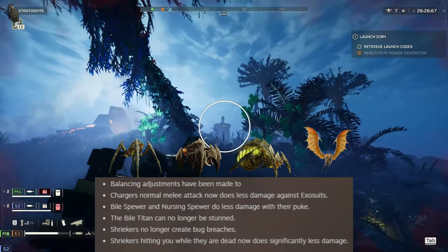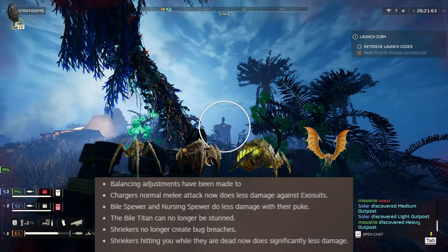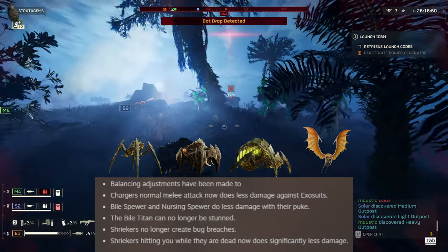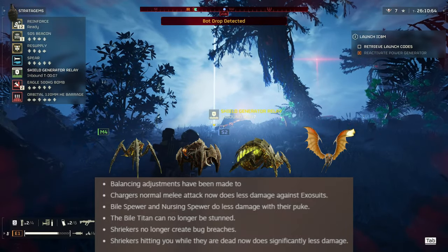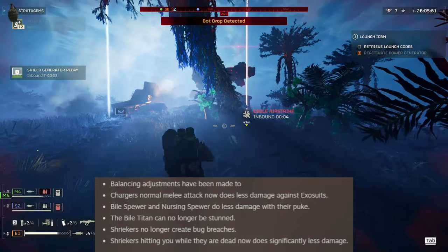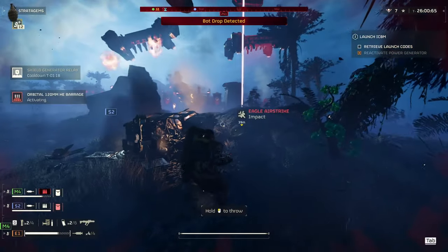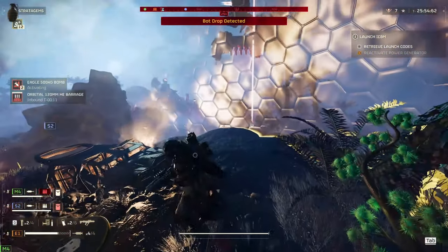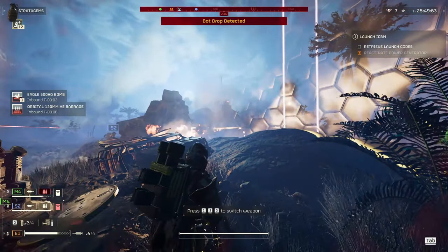Also, Automaton tanks can no longer be stunned — just so you know before you try. Shriekers no longer create bug breaches, which apparently they could do — glad that's fixed. Dead Shriekers hitting you now do significantly less damage; apparently they were one-shotting Helldivers after death, which was a widespread bug that shouldn't happen anymore.